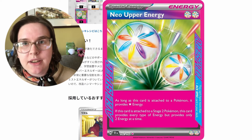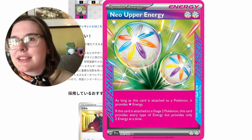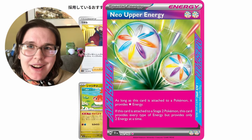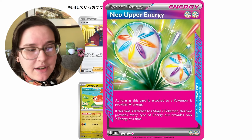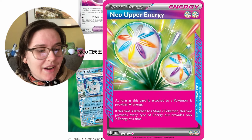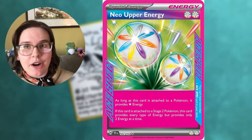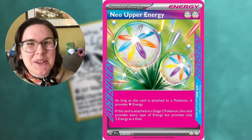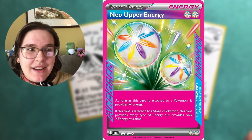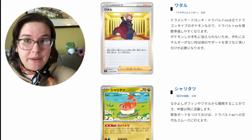Neo Upper Energy has a very important role, as it can satisfy the energy requirement to use Phantom Dive with just one card — it's the Ace Spec, the only one you can use. As long as it's attached to a Pokémon, it provides Colorless Energy. If attached to a Stage 2 Pokémon, it provides every type of energy but only two at a time. That's superb. The trickiness is you only get one in the deck, but if you're playing Arvin, which you probably are, it's easy to search.